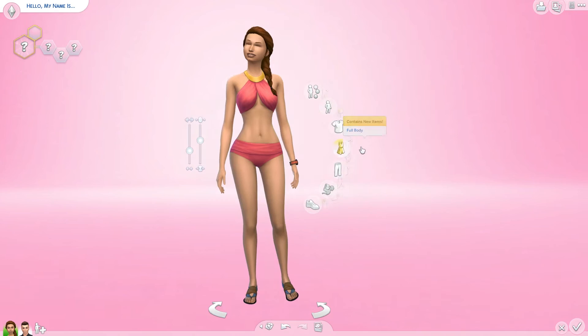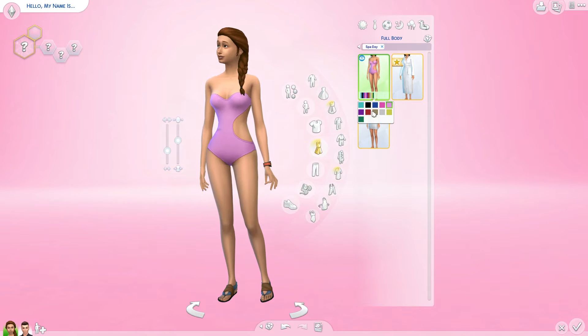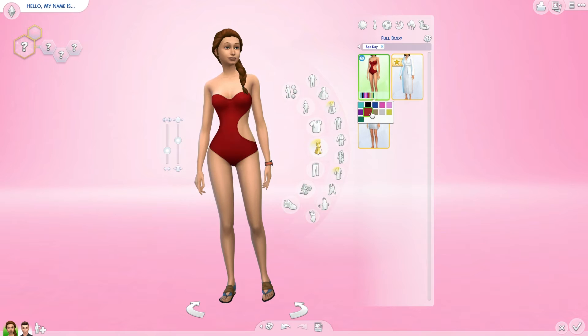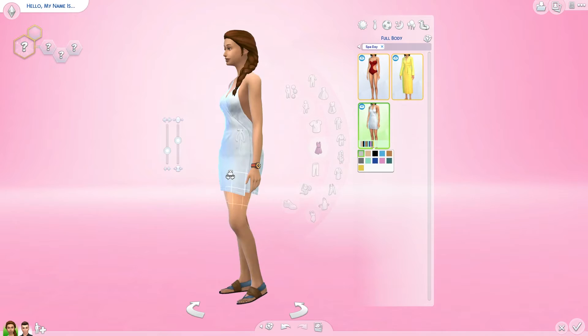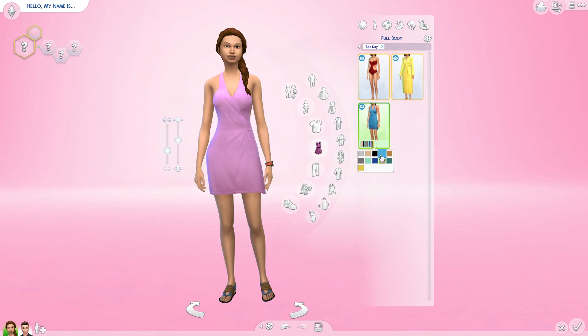We have full body outfits — three in total. This is a one-piece swimsuit with a cutout on the side — it's gorgeous with eleven colors. Oh, this green color is amazing. And we get a bathrobe — we've never had a bathrobe before, and I like it very much, in eleven different colors. And this is some kind of towel dress with eleven colors — not my absolute favorite but I'll use it in a sauna setting.